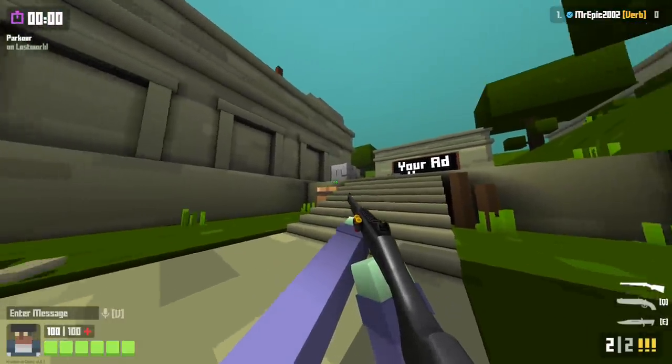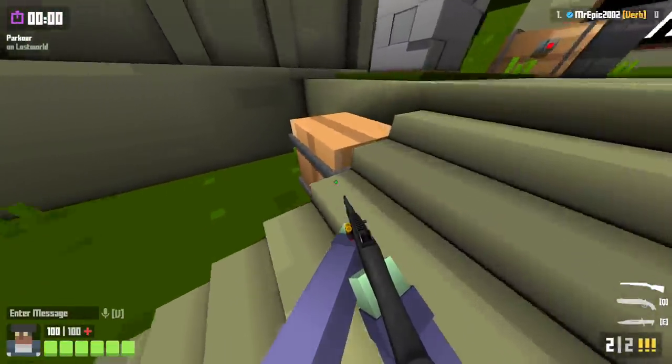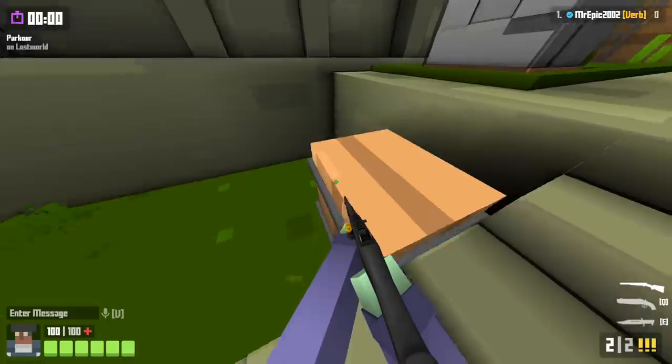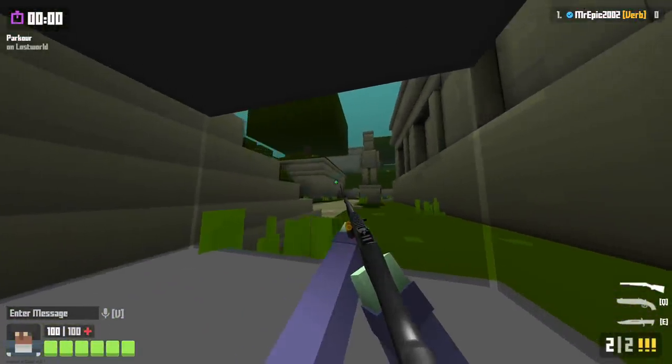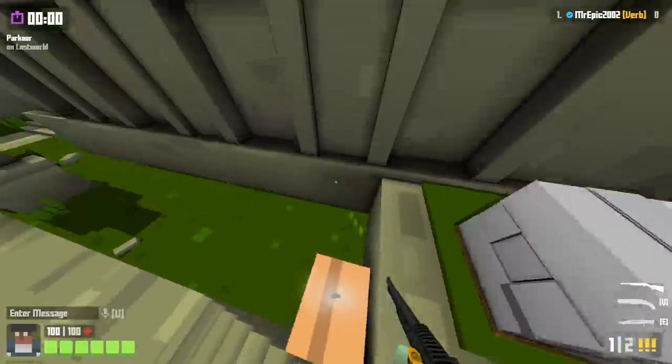And this one is similar — walk up these stairs, and then on the fourth stair from the top, slide onto the barrel. You can either shoot the cement in front of you or shoot the wall. The wall is a bit easier to do. And yeah, you're inside the box now — nobody can see you.